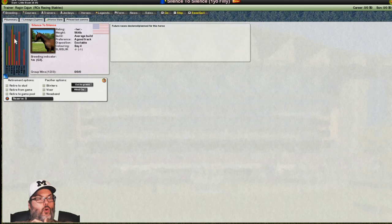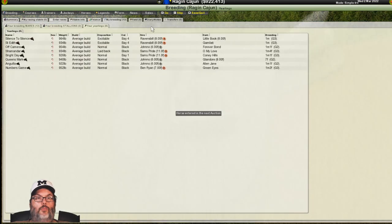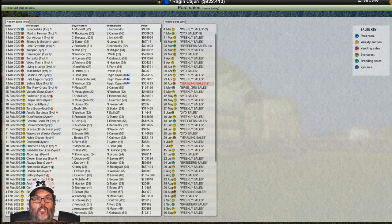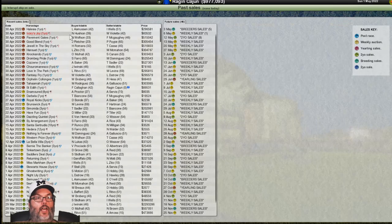I'm going to sell one mare just to try it. This one has really good potential, so I'll skip her. That one has no potential, so we're going to auction her off. That'll be at the next yearling sale, which is going to be April 30th. If we're not bidding on horses, we don't have to attend — just hit skip and the auction will take place. You'll see our dollars went down; I haven't spent any money, that's just maintenance, upkeep, and salaries. She went for $89,000.